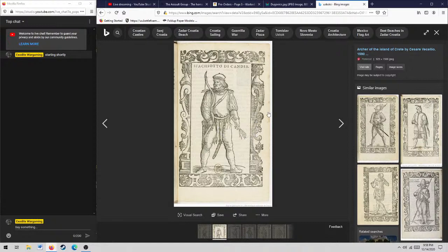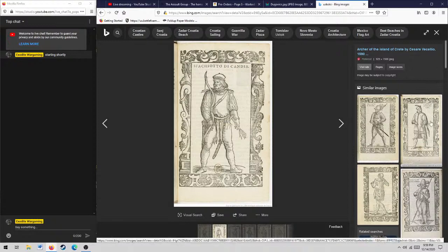This actually reminds me — I do have provisions for bows in the rules, because the Ottomans used a lot of bows even into the 17th century. And apparently, if this picture is accurate, the Venetians must have had archers as well.